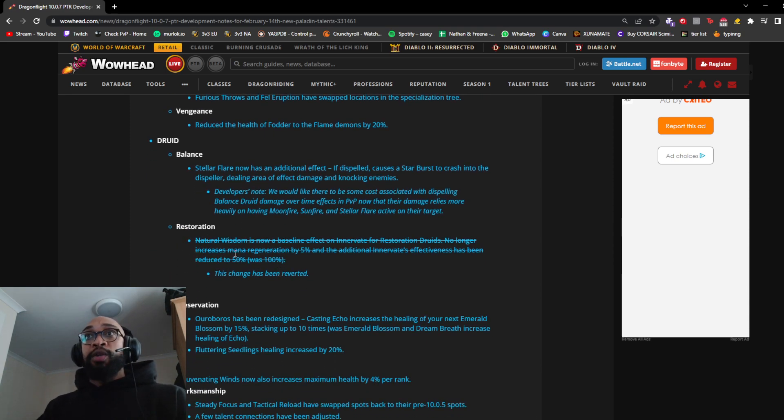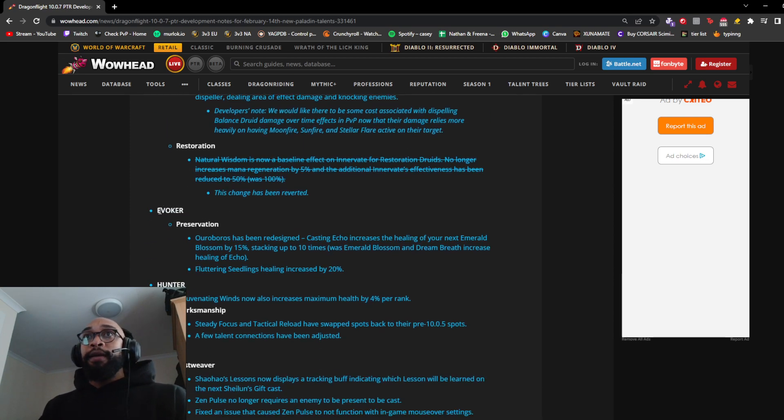For Restoration Druid, the Natural Wisdom change has been reverted — it was being made a baseline effect on Innervate, no longer increasing mana regen by 5%, with the additional Innervate effectiveness reduced to 50% from 100%. They've just reverted this and made sure it doesn't go live in the next patch, which is absolutely fine.